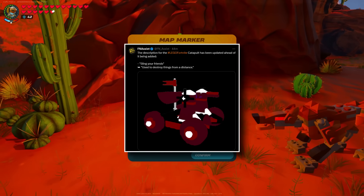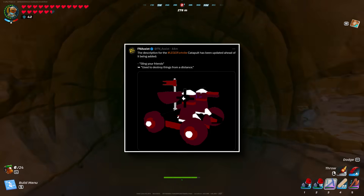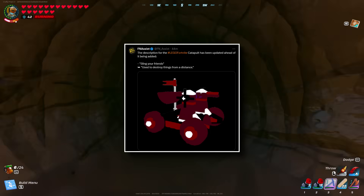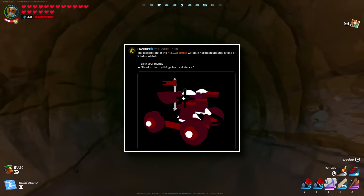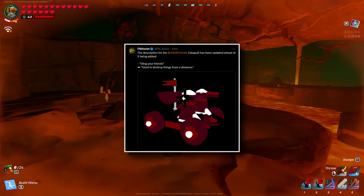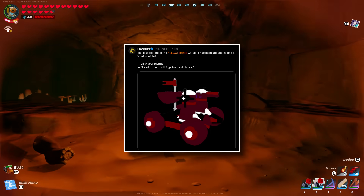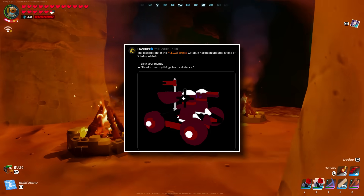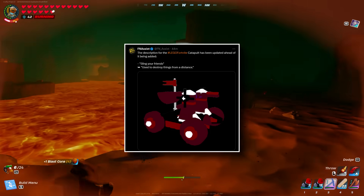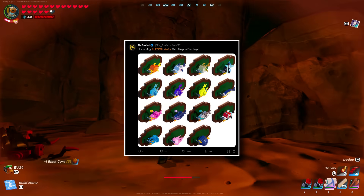I've also previously leaked a catapult coming into the game. They've now updated the description to two functions: slinging your friends, and destroying things from a distance. When it comes to the catapult dropping in, it would have very little use in standard play right now, but for different mini games or having fun with friends it's a really solid addition. We don't have 100% confirmation it's coming Friday, but them updating the description just days before the update is definitely a good sign.